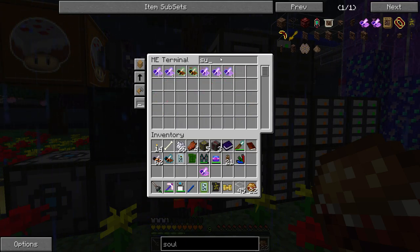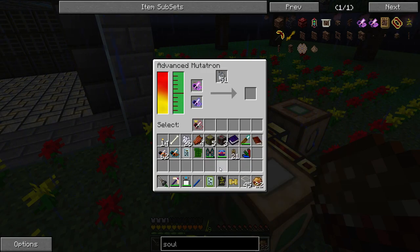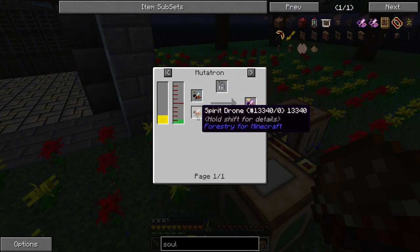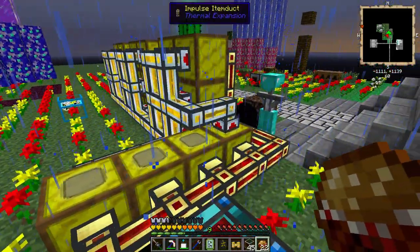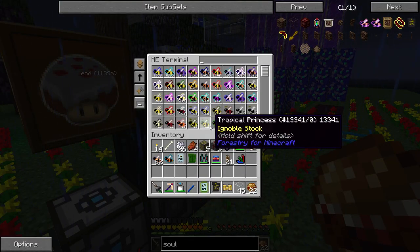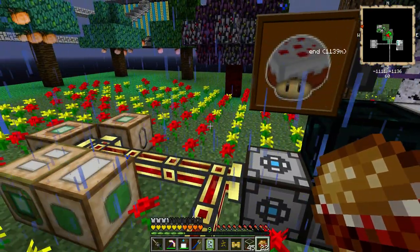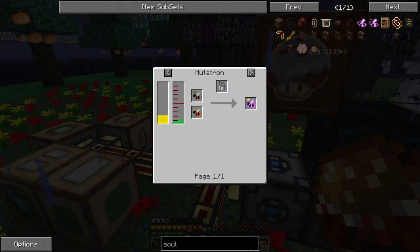Let's see - supernatural - and take that set of bees. With our advanced mutator I should be able to get exactly the bee I want, which is ethereal. Spirit drones are ethereal plus aware. Do I have aware? I do not. So we still need to figure out how to get aware bees.